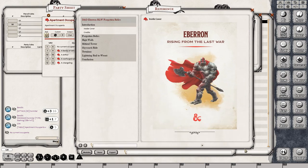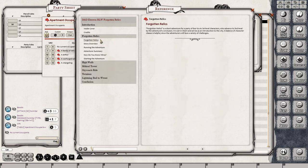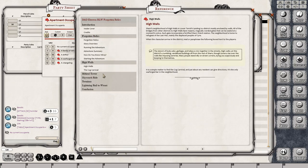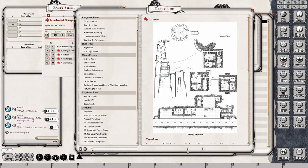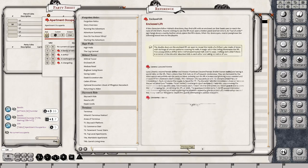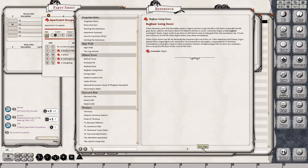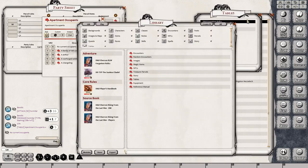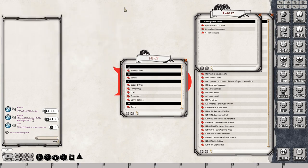You open up the reference manual and there are navigation buttons at the bottom. It's broken up into chapters, broken up further into sections as you open up the different chapters. All you do is use the navigation buttons at the bottom and you can scroll this from beginning to end and read it just like a PDF. That's a lot of content already, and that's just the adventure for Rising from the Last War.